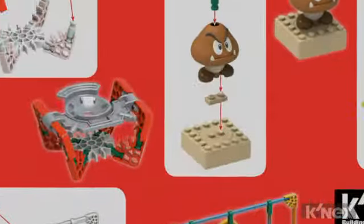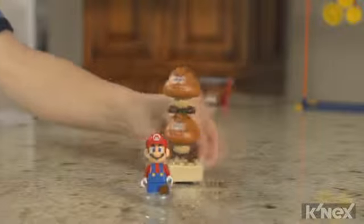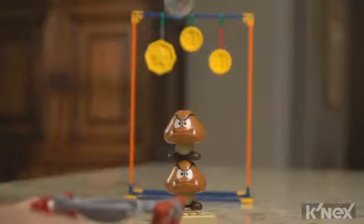The new jump disc and launcher allows Mario to run and jump like he does in the game. Plus, easy-to-follow building instructions are included in each set. In the Stacked Goombas building set, Mario must get past spinning Goombas to collect the coins.